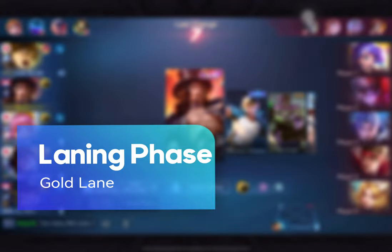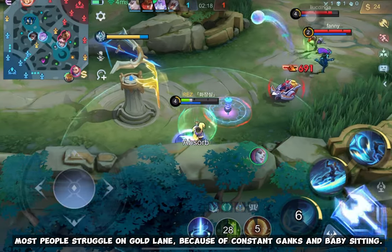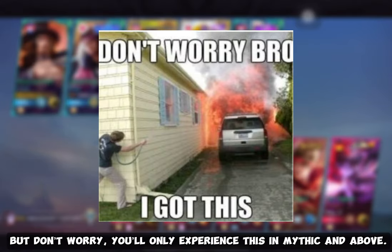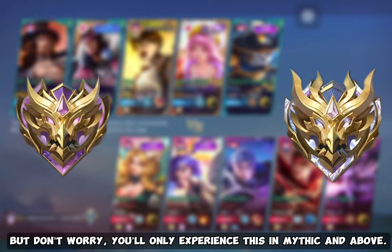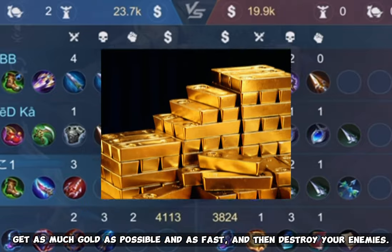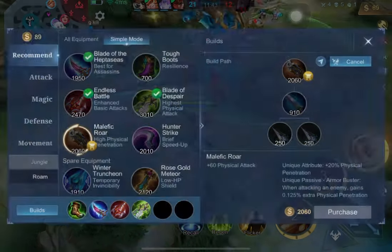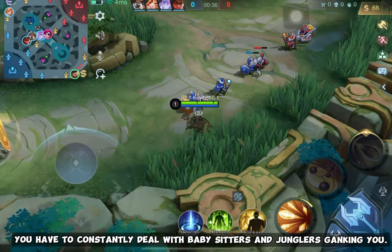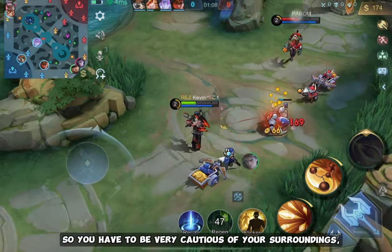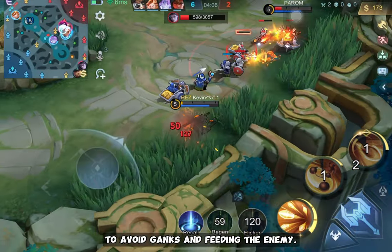The Gold Lane — one of the most important roles in the game. Most people struggle on gold lane because of constant ganks and babysitting, but you'll mainly experience this in Mythic and above. Everyone knows the goal of a gold laner is to get as much gold as possible, as fast as possible, and then destroy your enemies. You have to constantly deal with babysitters and junglers ganking you, so be very cautious of your surroundings and keep your eye on the mini-map to avoid ganks and feeding the enemy.